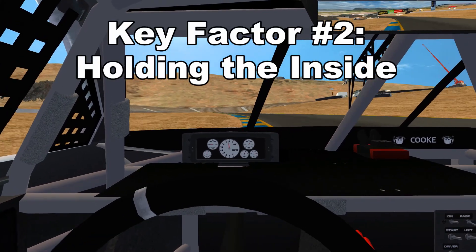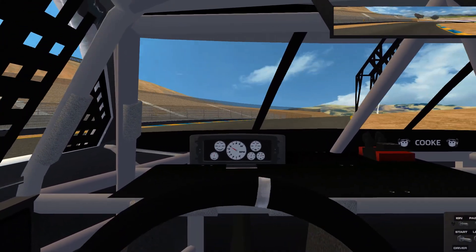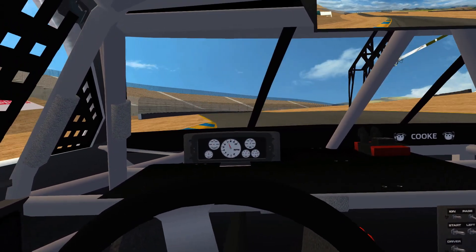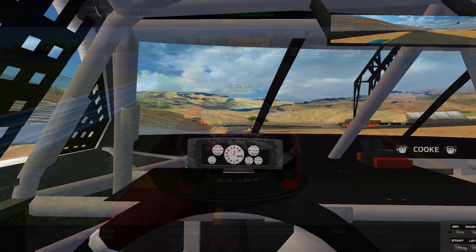The second key factor of defensive driving is to hold the inside. This is the easiest trick to do for defensive driving in sim racing. By holding the inside line for the next turn, you can take away the preferred line from the car behind and make them challenge you from the outside, which 90% of the time won't work.